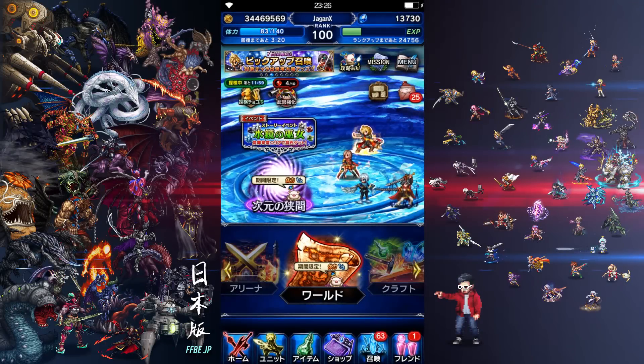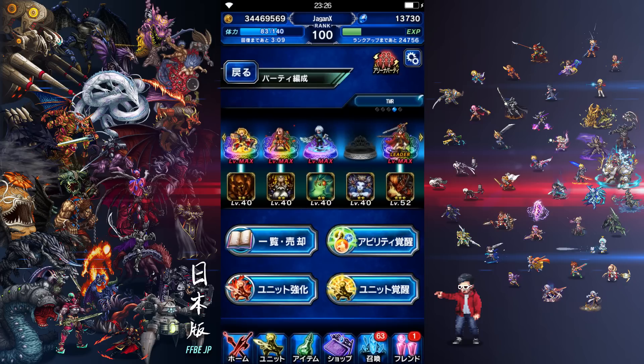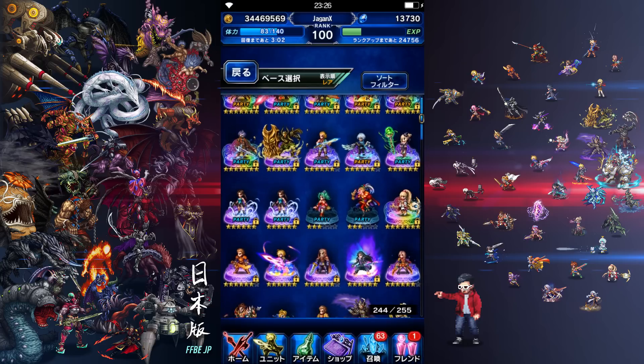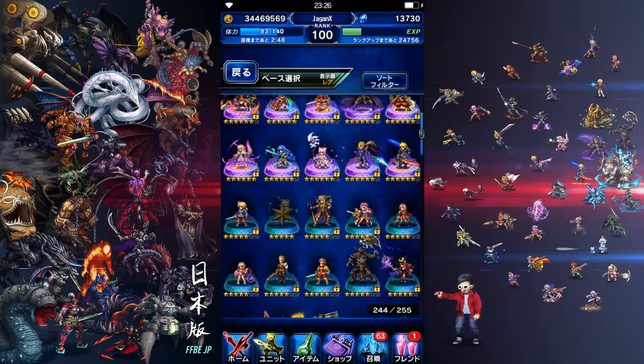Hey guys, welcome to another session of FFBE JP! Today is a special moment for me — first time getting an STMR. We're gonna get Rem's STMR. First things first, to complete your seven star, there are these global missions where if you have a lot of seven stars you get some nice items. We're gonna make this Ram a seven star first, and then fuse that seven star Ram to another seven star Ram to make an STMR.